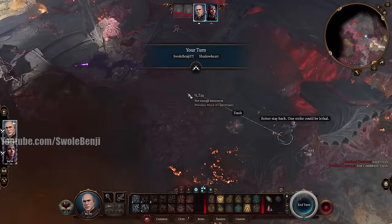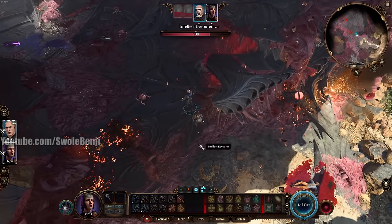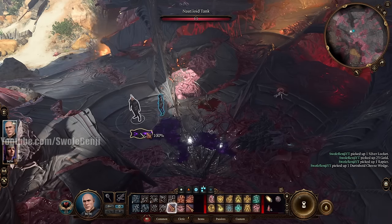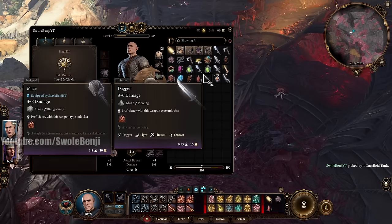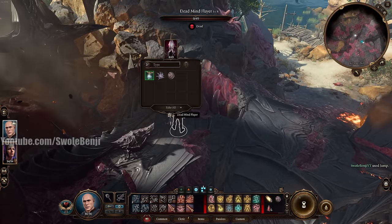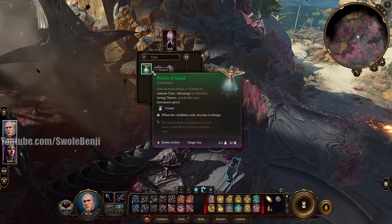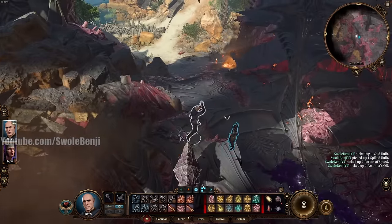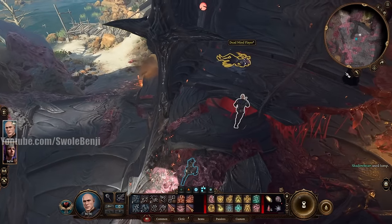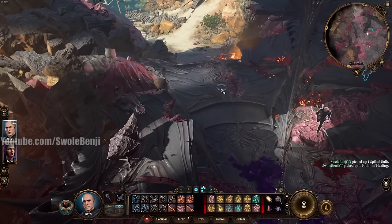This stealth attack mechanic gets easier especially in Act 2 where it will constantly be free — you'll never have to waste time going into turn-based mode. Pick up the Nautiloid Tank. Loot the dead Mind Flayers around this area — a Potion of Speed is amazing as a super powerful early game buff. Always one of these Mind Flayers will have a Speed Potion. Very important.